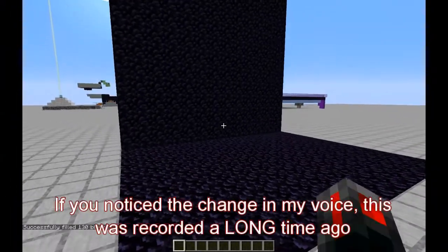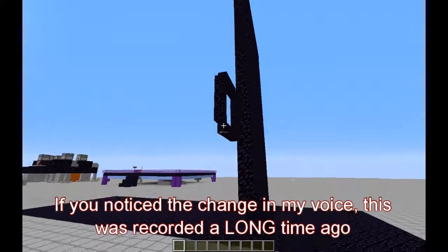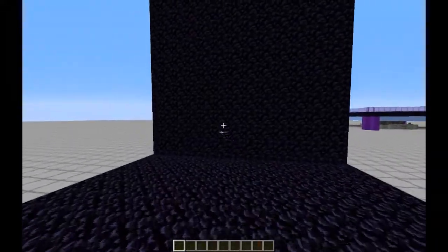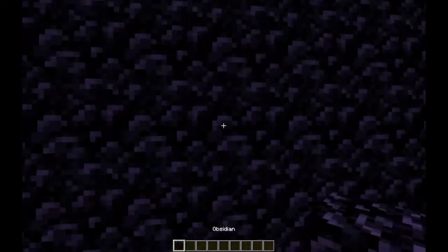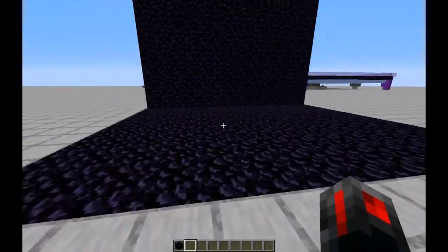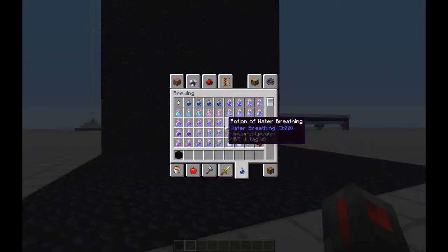Hello internet, Grid Gaming here. Today we are on the opposite side of the little TNT cannon thingy, and today we are building more dangerous things, like explosives, things that hurt you, and we are building a slot machine that can kill you. Deadly slot machine. Okay, we'll just get right into it.